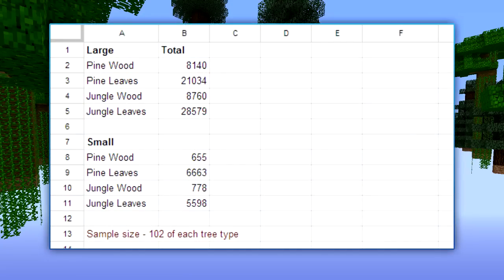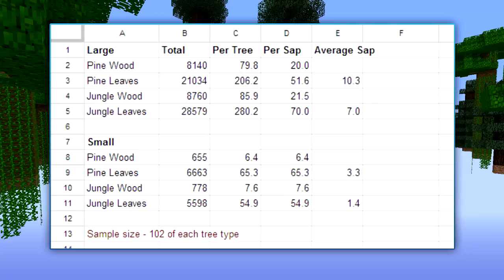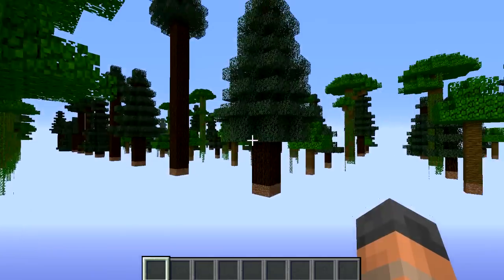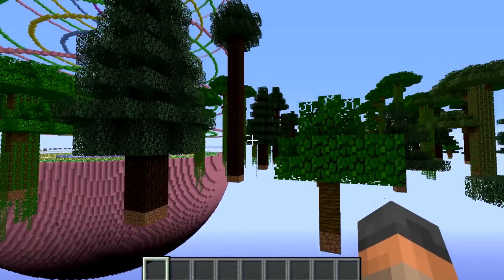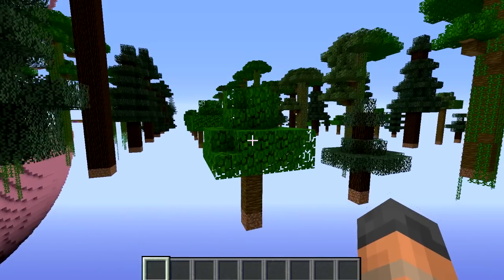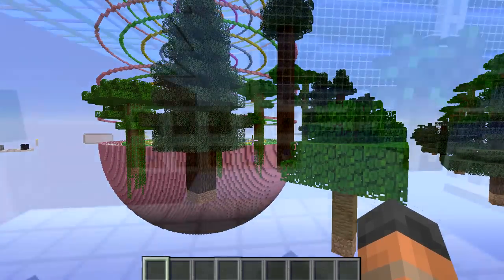From the raw data, we calculated the average wood and leaves per tree, then divided by four for large trees to get materials generated per sapling used. The sapling drop rate from leaf blocks is 5% for spruce and 2.5% for jungle. After deducting the saplings used to grow each tree, you get the net yield per tree type. The bigger trees do yield more saplings, but they also produce ten times the wood, making them slower to farm. So you'd probably be better off using small trees to farm saplings.